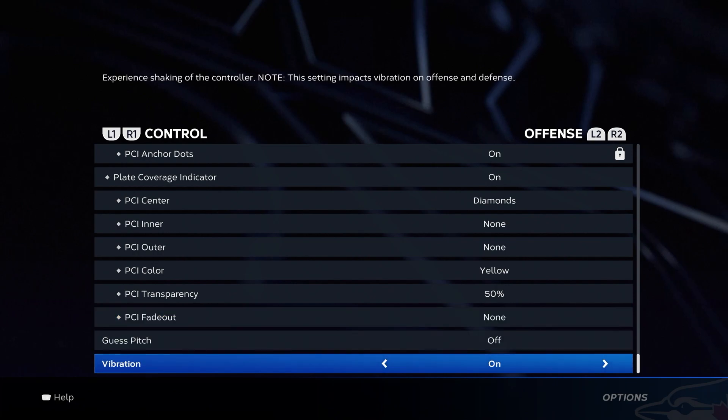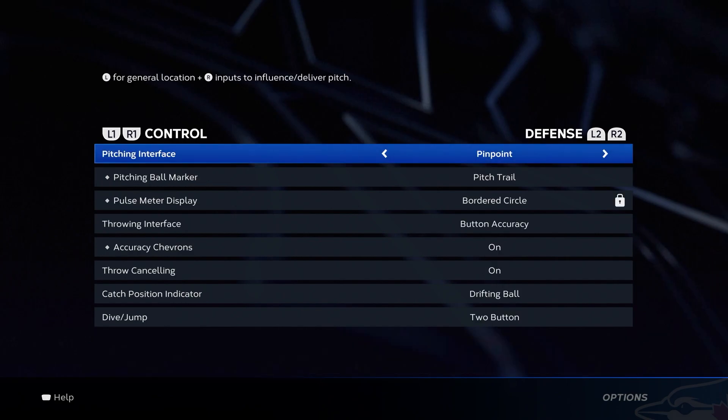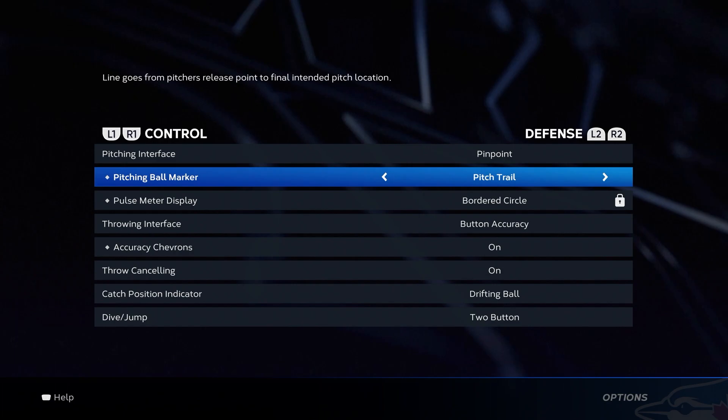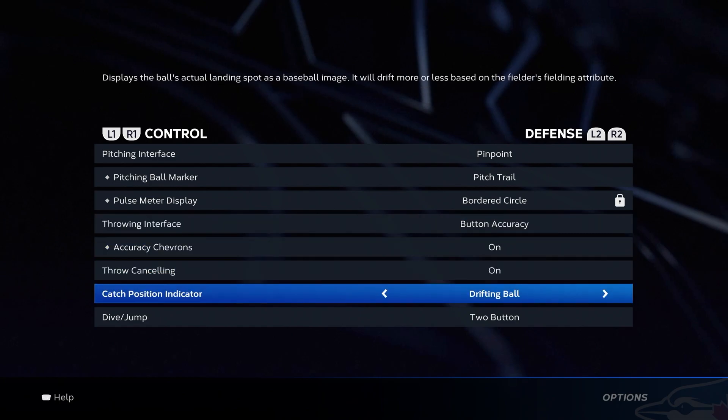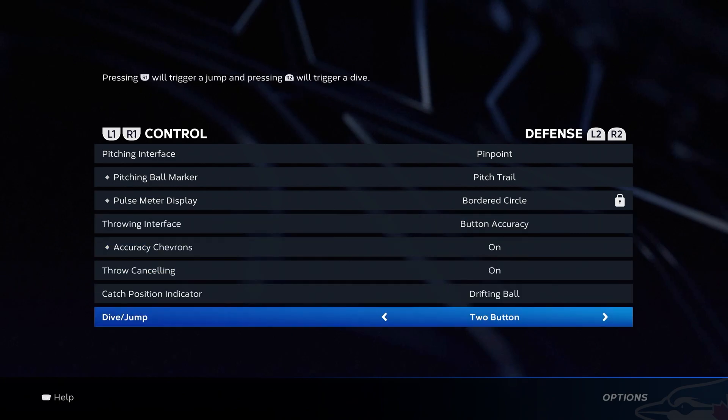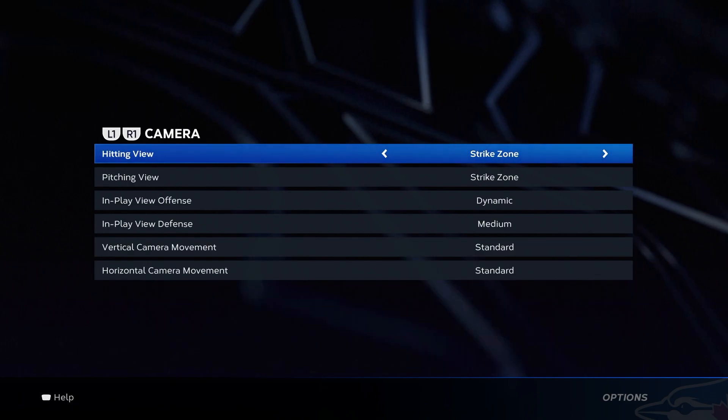Vibration: I suggest having it off. Defense: pinpoint. So far, pinpoint has not been as influential as it usually is. I still suggest pinpoint, but pure analog may be making a comeback in the coming weeks. Pitch trail is just going to be on. Button accuracy needs to be on on defense — even if you're making bad throws, you've got to practice them and get your throwing down, because then you can make a good throw every single time. Cameras: strike zone or strike zone high are the only two cameras I suggest using. Everybody in the competitive scene hits on either strike zone or strike zone high, and the majority use strike zone. You need to be on one of those if you want to become the best player you can be.